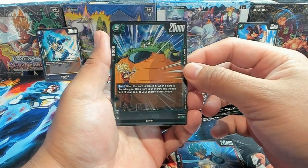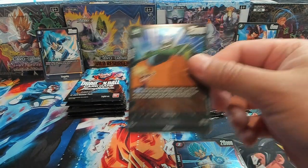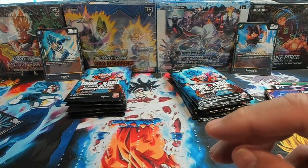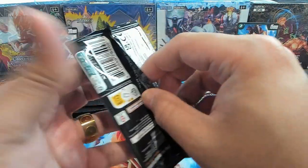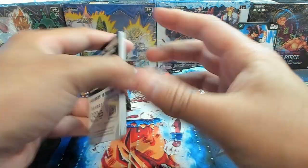We have the Son Goku. His ability is pretty good — you get to put a card from your drop to your life if a card from your life goes to your drop. So it's a really good recycling tool. I'd run a couple of those in my deck.